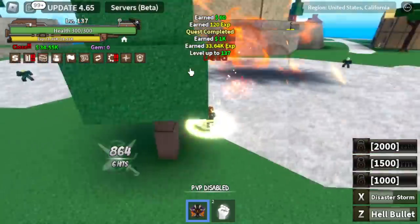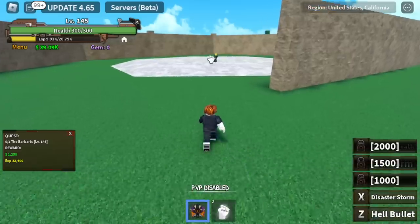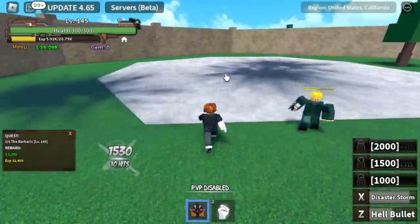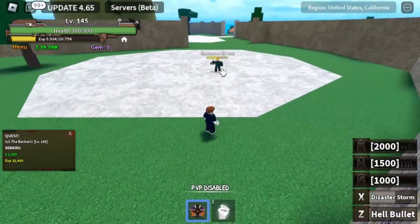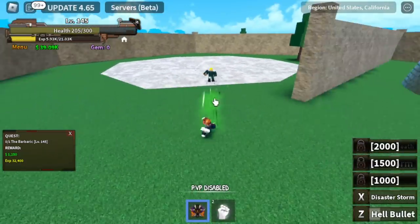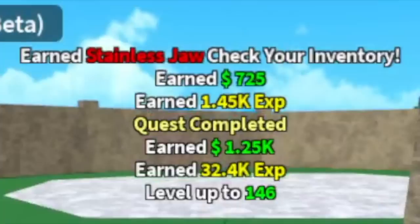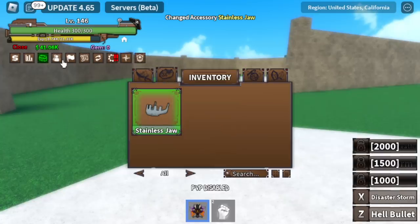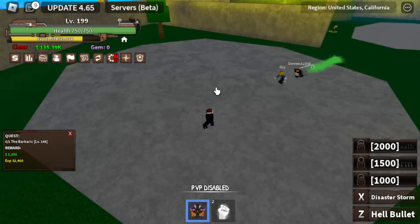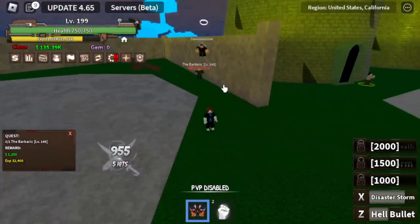Next target is the Barbaric. Let's check it out — one Z, then X and one more. I think we need four skills total: Z, and one more X-Skill. This one's harder to defeat. We got the Stainless Jaw! Also, we're grinding in a public server so there are other players here — a Buddha and a Phoenix user. Just don't fight them, or let them kill you and disable your PvP.